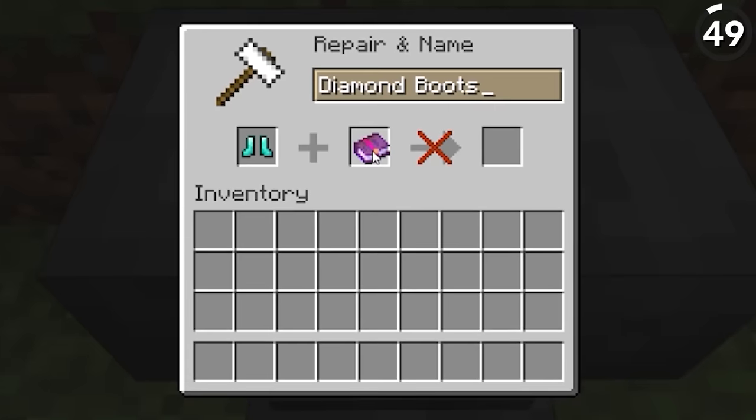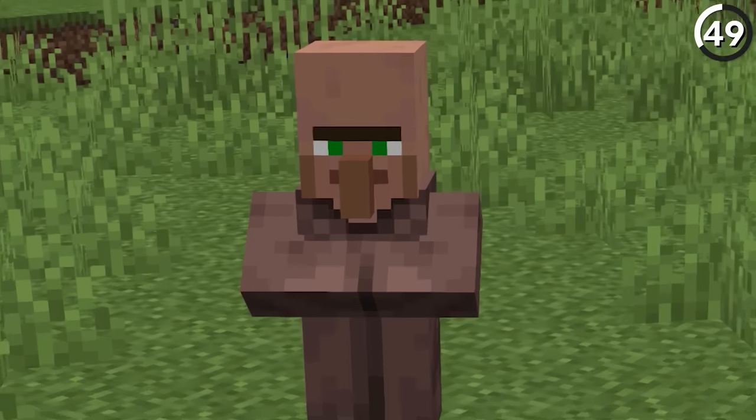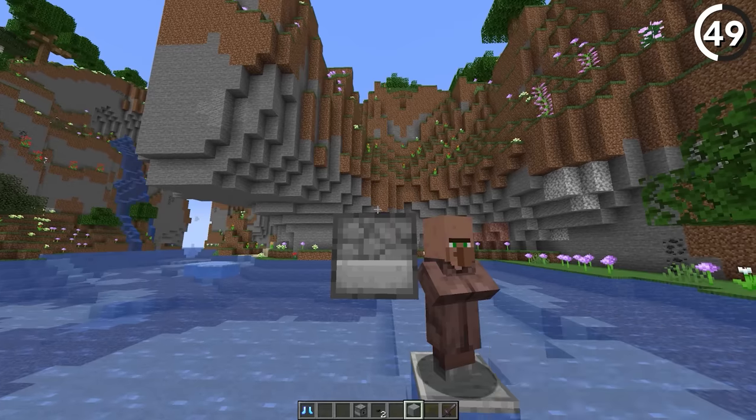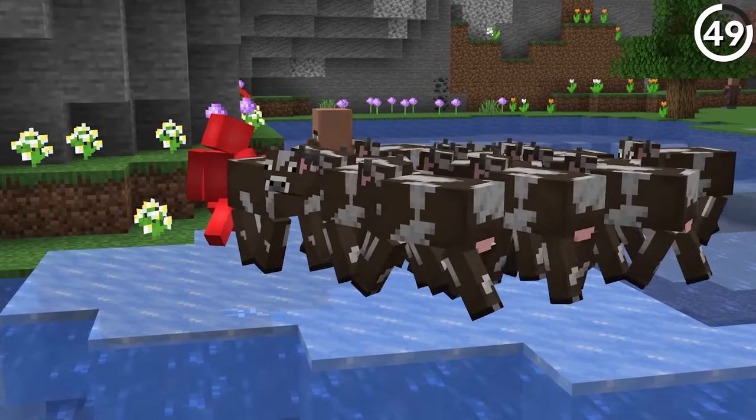Frost Walker isn't the most necessary of Minecraft enchantments. Though if you've already got a pair, then the answer might be to give it to a villager instead. No joke — by using a dispenser, you can give it to a villager and then tuck them in a pack of mobs to easily move the horde across the ocean, which winds up being a lot easier than doing 19 trips in a boat.